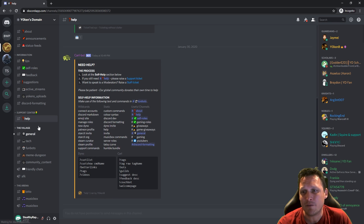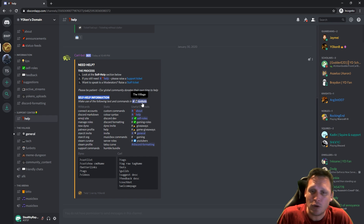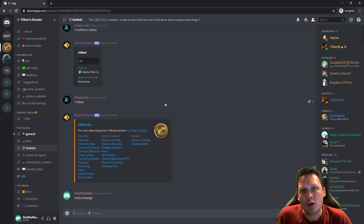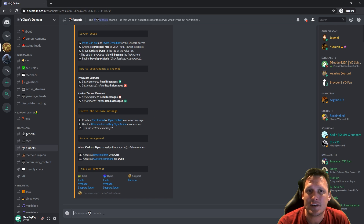First, go to the help information and read the self-help section — all these commands can be executed in funbots. There is also a Discord formatting section which might be useful later in this video. The other item you want to know is the welcome page command, so copy that command, go to funbots, type in 'welcome page' and press enter — here are all the instructions you need.